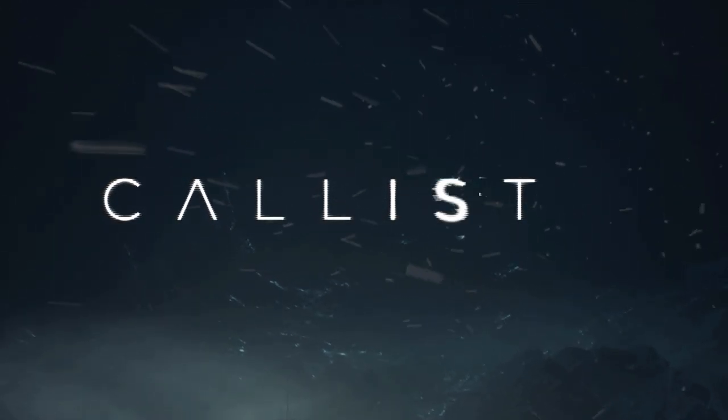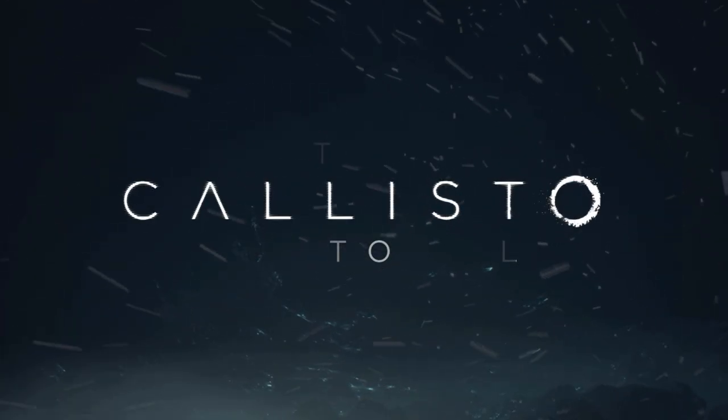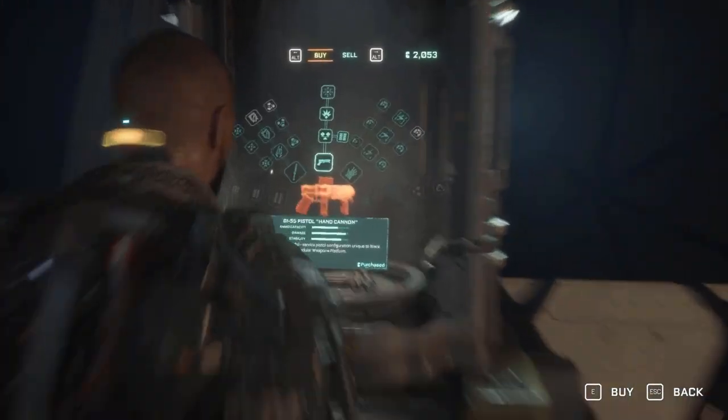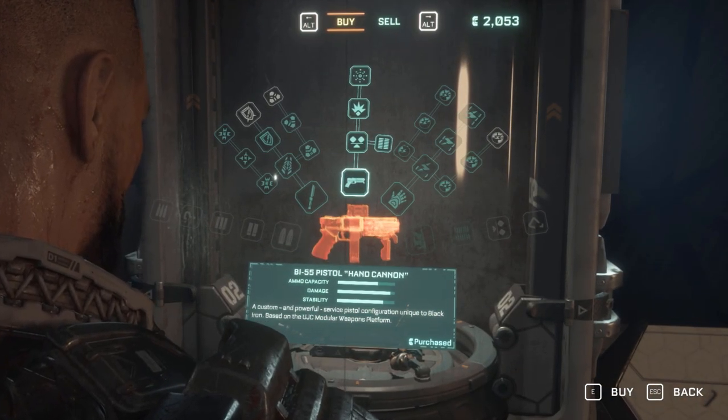Hey guys, this is Solo and this is the Callisto Protocol weapons build guide. Let's jump into it. The first gun you are actually going to get is the Hand Cannon, but this gun is really not that great.